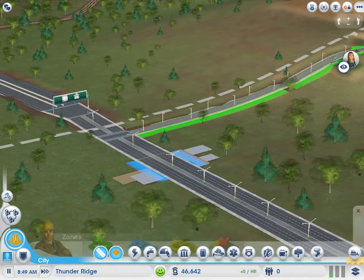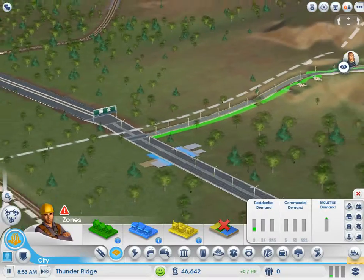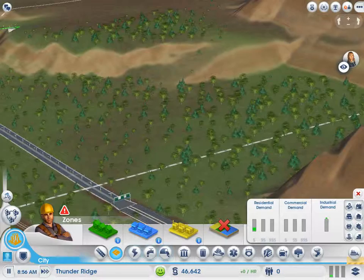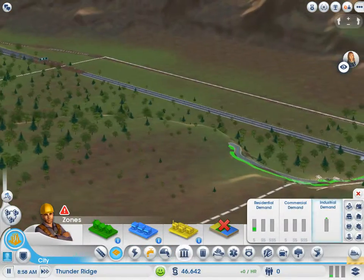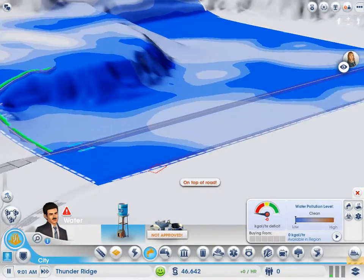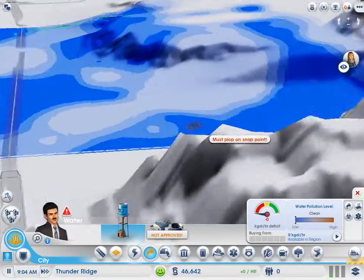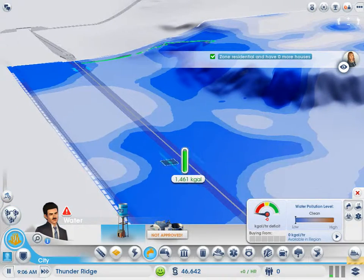Don't know why — yeah, it looks fine. Industrial demand is going up, so down at this end, this entire area is going to be industrial, pretty much, from the looks of it. There's lots of water up here, but that's going to be industrial — that sucks, because then the industrial is just going to pollute all this water. So I have to put it up here instead.